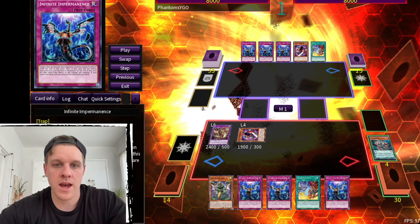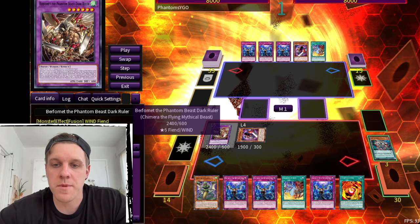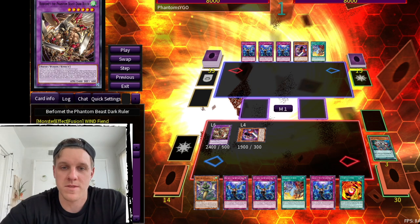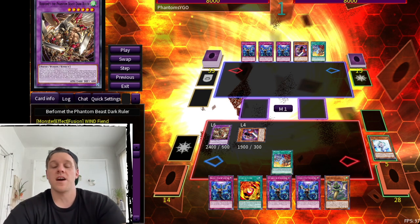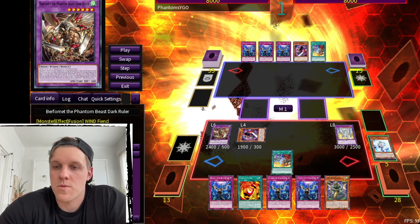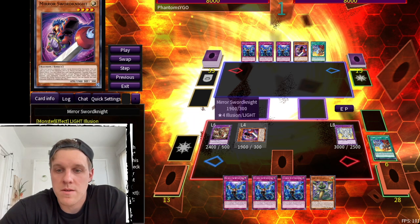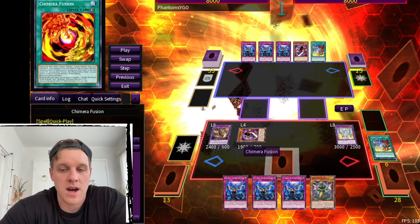You probably already see where this is going. We add back Chimera Fusion to our hand because Berfomet the Phantom Beast Dark Ruler is also treated as Chimera the Flying Mythical Beast, so we can recycle Chimera Fusion. Then we activate Branded Fusion, dumping Albaz and an Effect Veiler — no bricks required — and go into Albion the Sanctifier Dragon, setting our Chimera Fusion for follow-up.